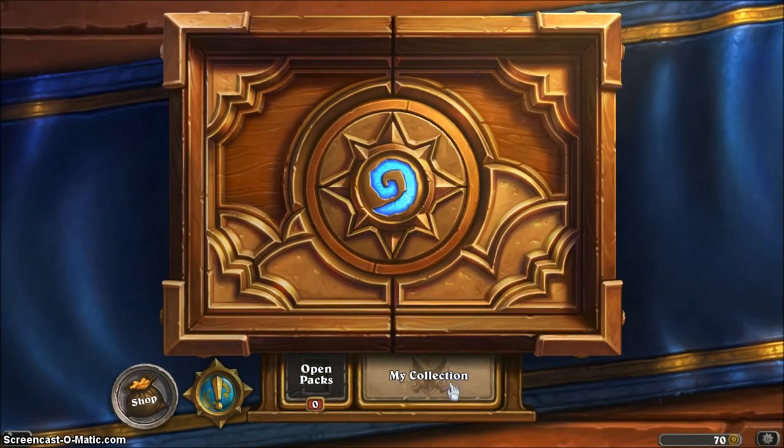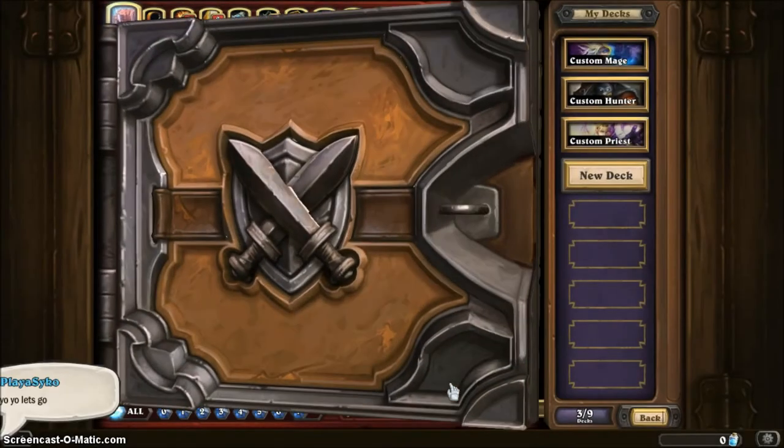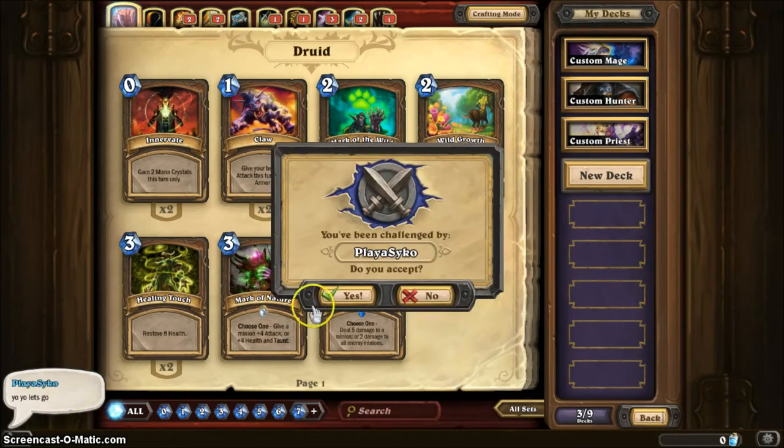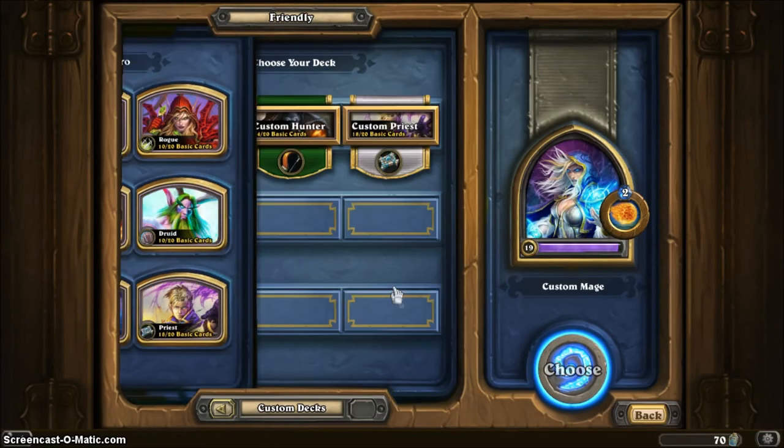That's how you open a pack. In My Collection you can see every card organized by class and neutral — meaning cards available to every class. My friend Psycho wants to challenge me, so I'll use my custom Mage deck. I'm going to accept and show you a match.